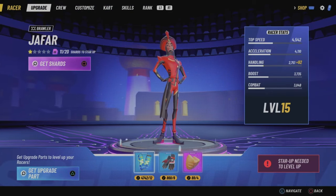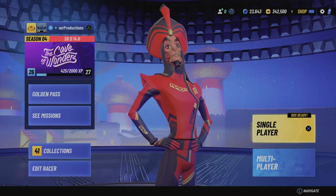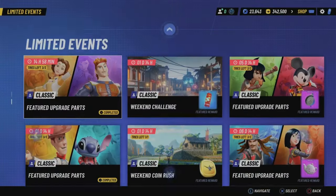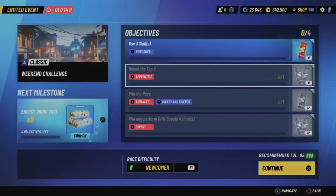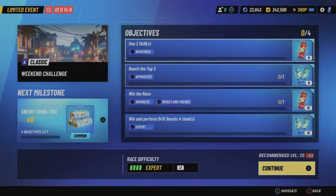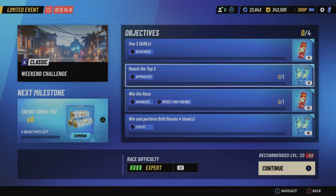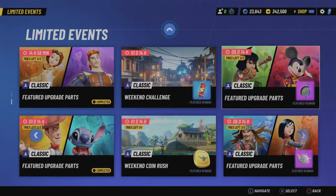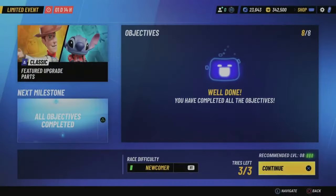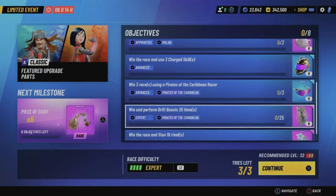Heading into single player, into the limited events, there are rotational weekly events. For example, the daily challenge or weekend challenge gives you general upgrade parts — energy drinks, energy drink duos, and energy drink trios — which you need to upgrade every single racer in the game. You might as well play these every day and start stockpiling them; after a couple seasons of grinding you can end up with hundreds of excess of each.